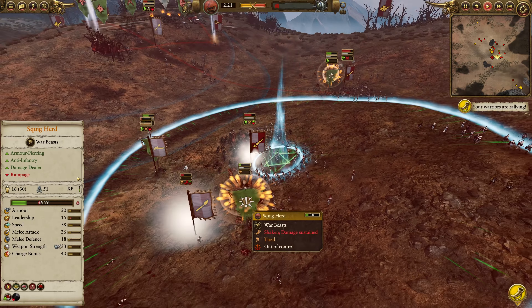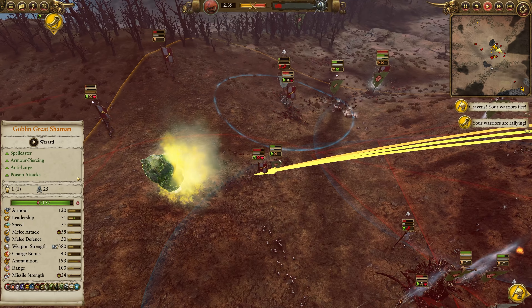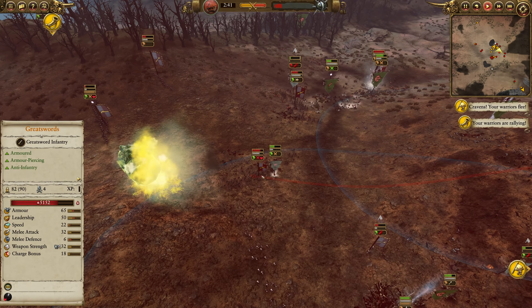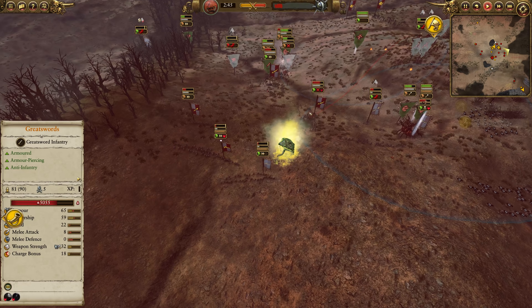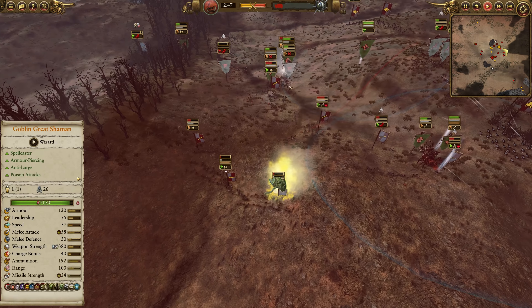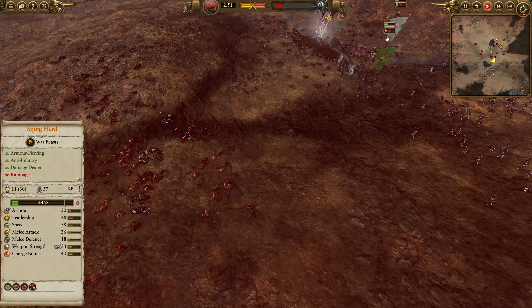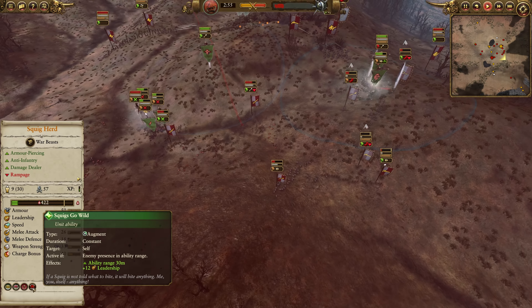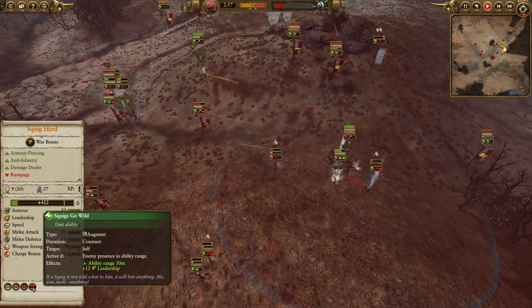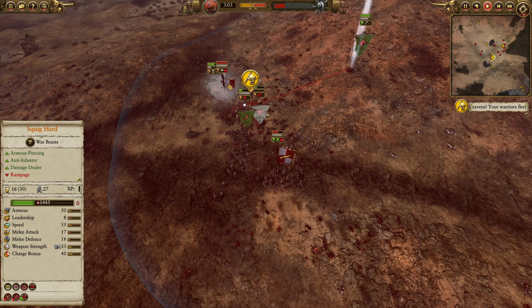The other unit of Squig Herds ran over into the other Greatsword there, so both Squig Herds — even just doing a quarter to a third of the HP damage on those Greatswords — also pretty good value. They don't have much leadership, although they do get more leadership when they get in range of enemy units. This used to make them actually unbreakable back in the day, but now it just gives them more leadership when there are enemies in that effect range, so definitely something to consider.